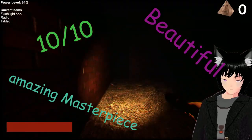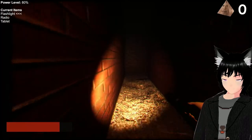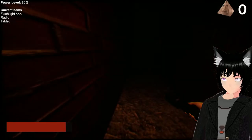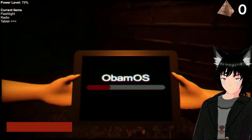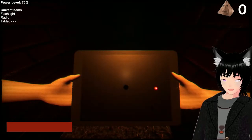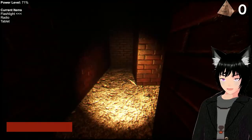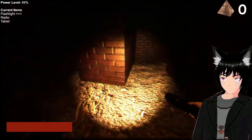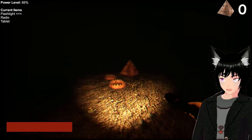That was so funny, I really like that. This game is 10 out of 10, beautiful, amazing masterpiece. Where can I find me some obamium? That's how I turn my flashlight off — I have a power level so I want to conserve it. Obama knows it's me. It helps me find obaminium. There should be one right over here. That's a bear trap. Obamium!